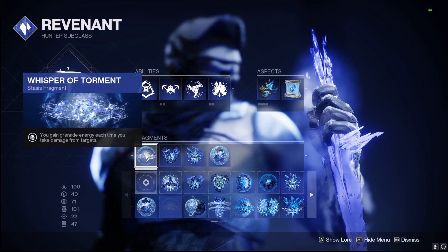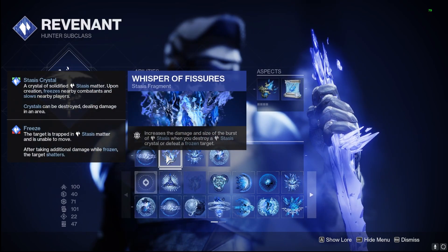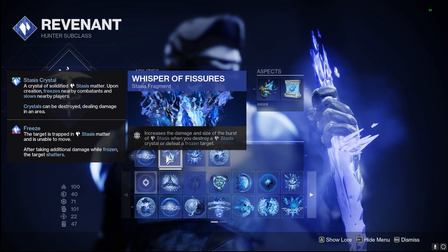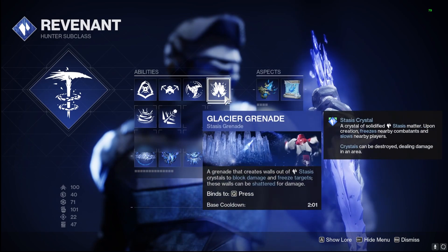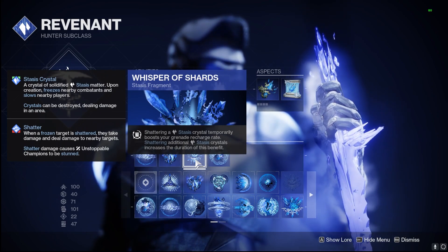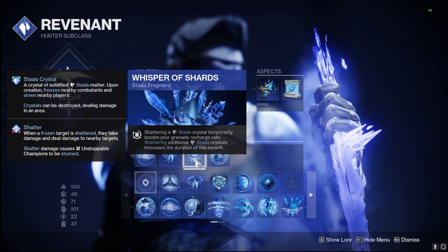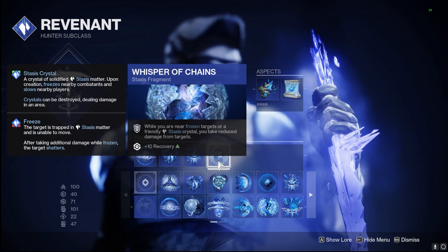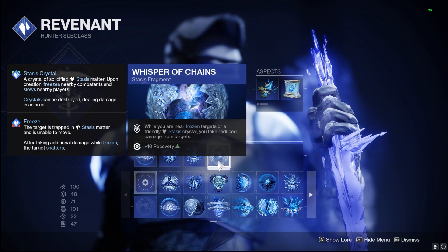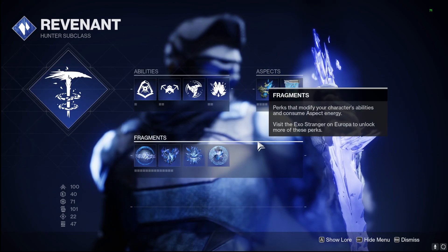For our fragments: Whisper of Torment — you gain grenade energy each time you take damage, very good for keeping Glacial Grenade up at all times. Whisper of Fissures — increases the damage and size of stasis shards when we destroy a stasis crystal or frozen target, juicing the Glacial Grenade and Shatterdive synergy with the artifact. Shattering a stasis crystal temporarily boosts grenade recharge rate, and shattering additional crystals increases the duration. All of these are built to keep Glacial Grenade up as often as possible. The final fragment in Chains gives us reduced damage when near frozen targets or stasis crystals, helping us take less damage as we come down on Shatterdive.